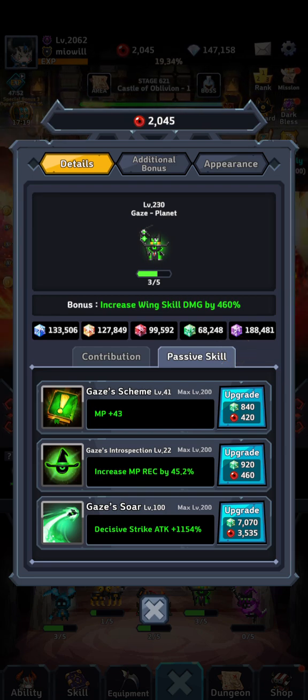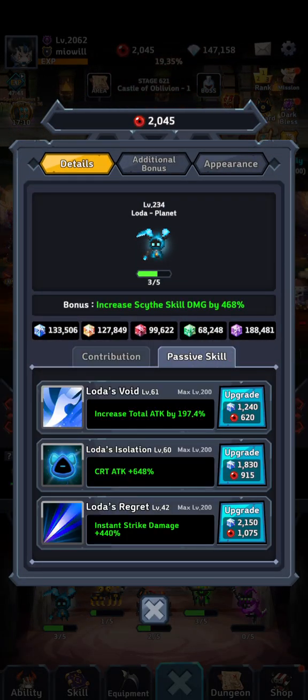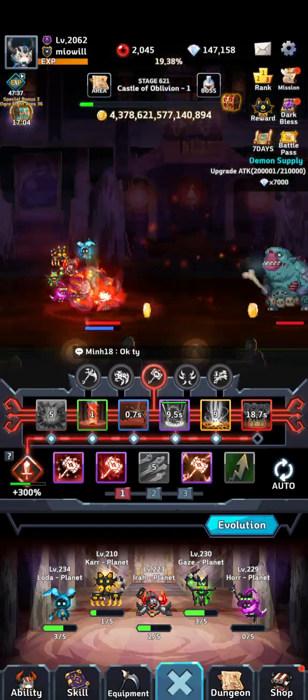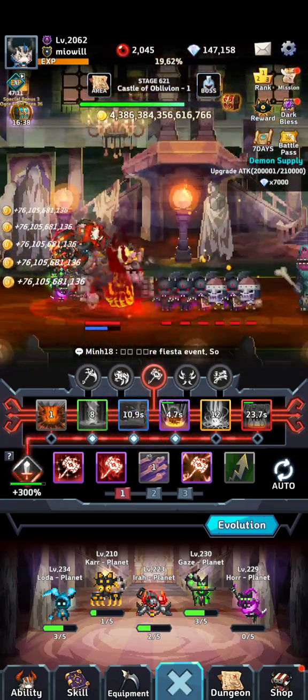I got DS to 100 and then I got attack boost to 80. I want to put more into crit, instant strike, and skill damage, and then focus on getting ES and soul up. I want to get ES to around 150 to 200, and eventually max it out — I want ES to be the first thing to max out because it's always something we're going to need. And EXP, I want to get that up a little bit too.